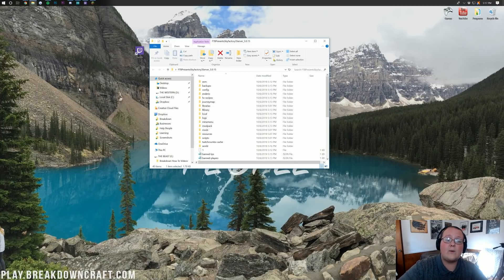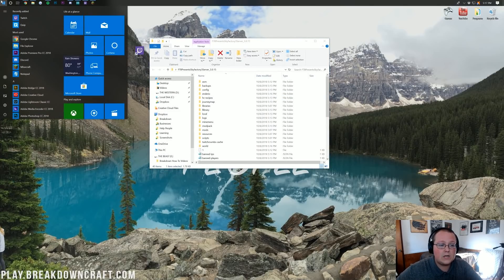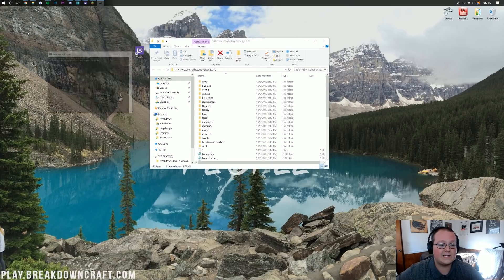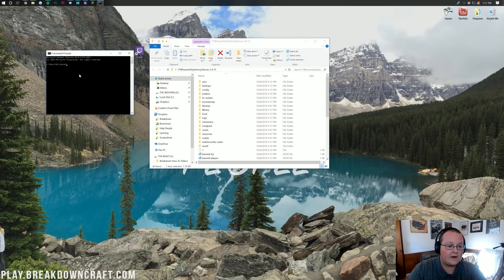You can give an Apex server out to anybody and everybody, but this server you only want to give to your friends and family. If that's okay, let's get it to where your friends and family can join. All we want to do is go to the Windows button, click on that, open up your start menu, type in CMD, and then click on Command Prompt.